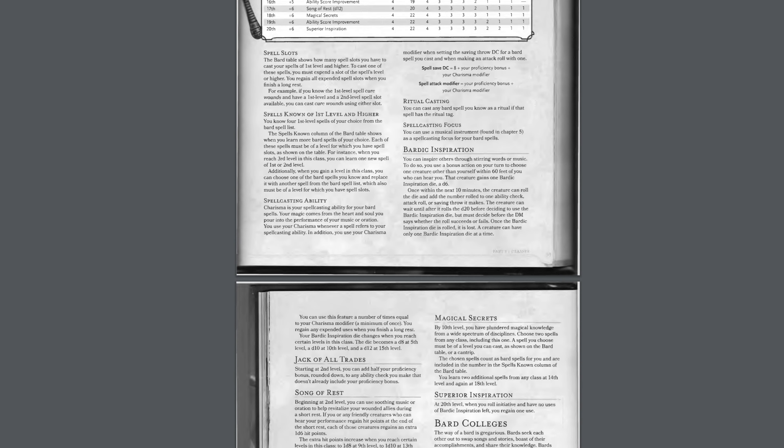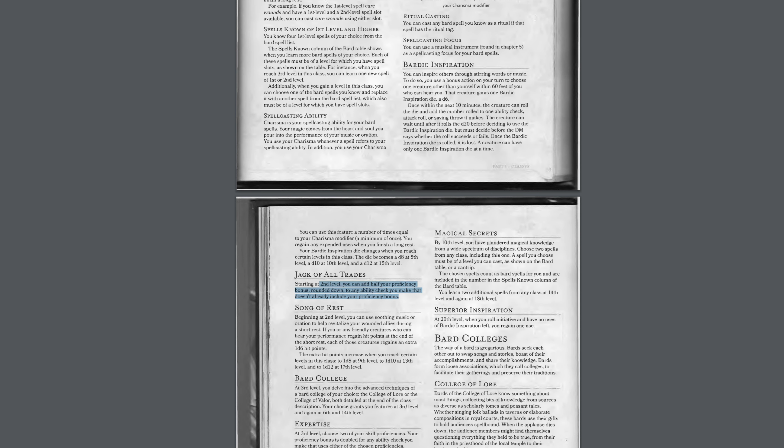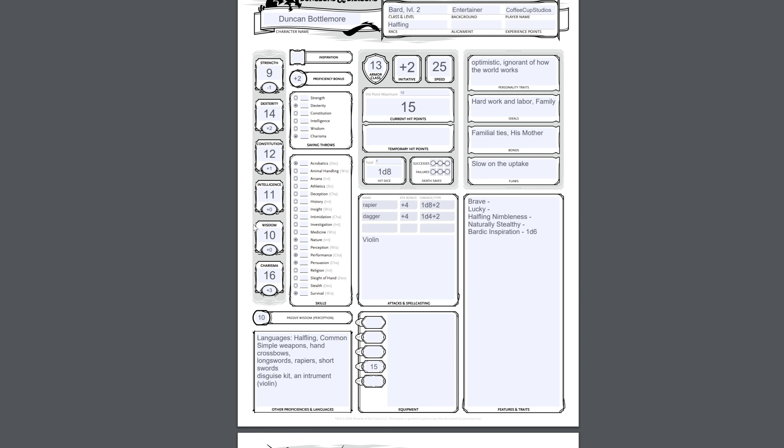Scroll down to Jack of All Trades. Starting at second level, you add half your proficiency bonus rounded down — so in this case, half our proficiency bonus rounded down would be 1 — to any ability check that you make that doesn't already include your proficiency bonus. So for skills like Arcana or something like that that we're not too familiar with, we add half of our proficiency.